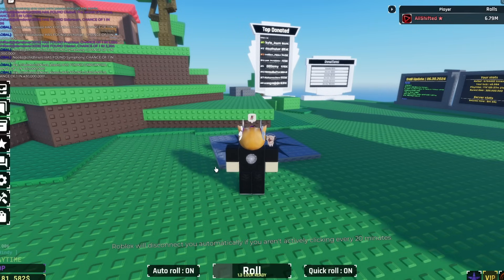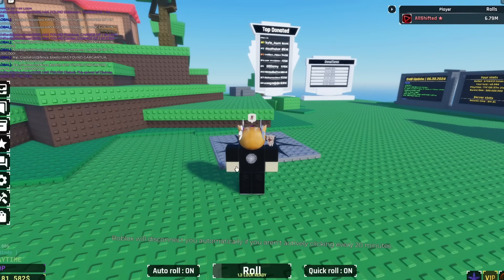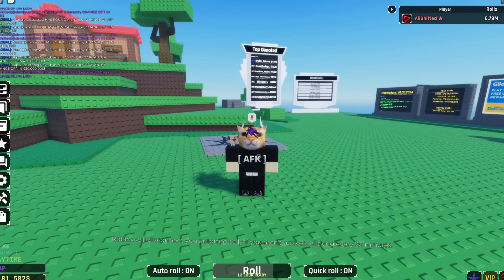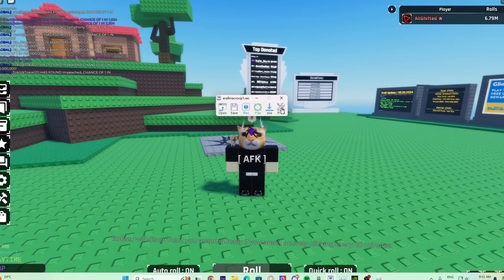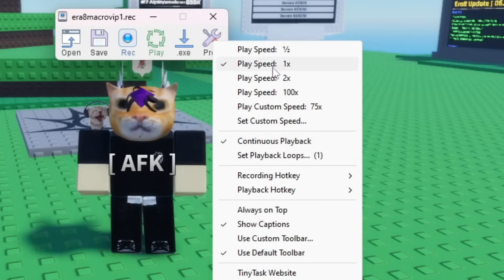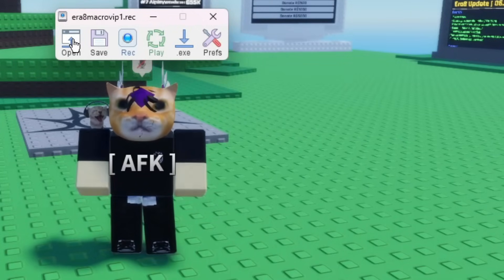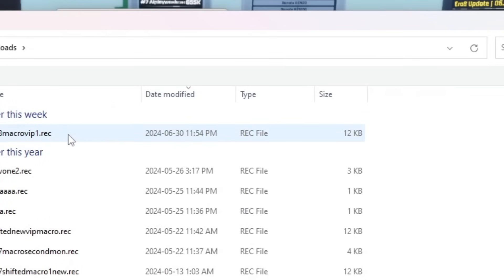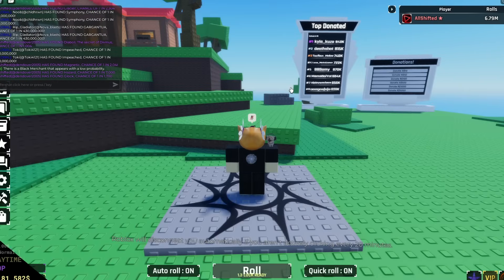First, make sure you have Tiny Task — the link is in the description. Download it; it only works on PC and Windows. Open Tiny Task, turn on continuous playback, and set playback speed to 1. Note: every time you reopen Tiny Task it won't save your settings. To open the macro, press the Open button, find the macro you downloaded — for example, era 8 macro VIP — click it and open the file.